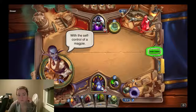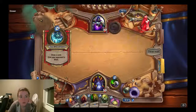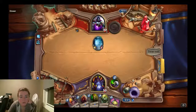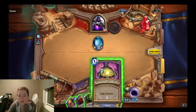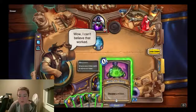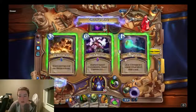The self-control of a magpie. Let's see what this does — oh, we can break stuff. Very cool. And we can move sand; I'm assuming something may pop up in this. You have a wisp, but I got a wish — gain two wishes. Okay, let's wish for more wishes. Discover a spell. Discover a minion.